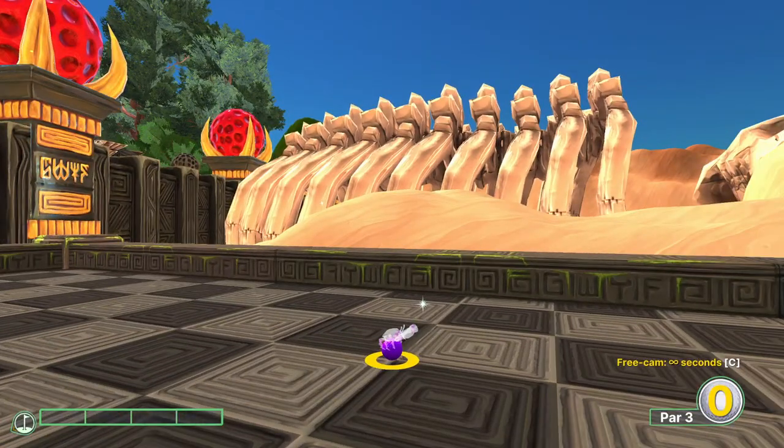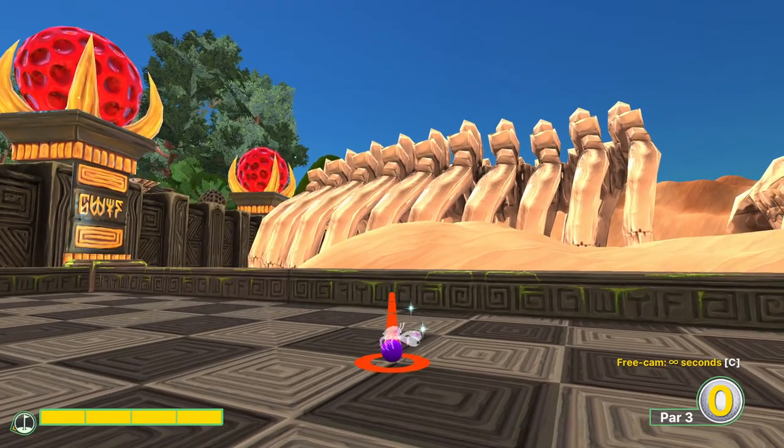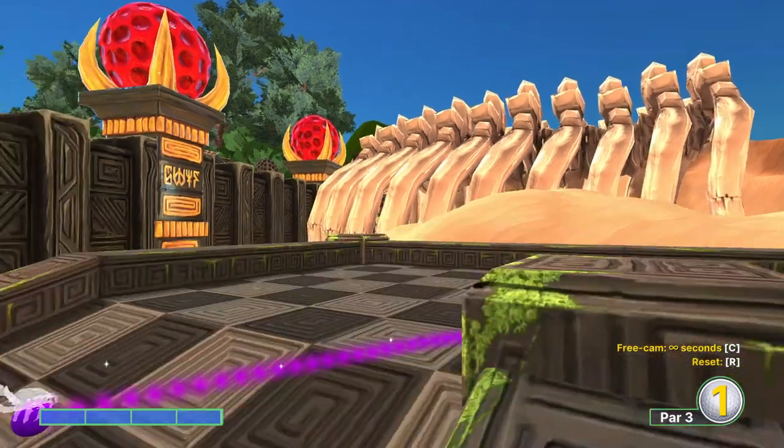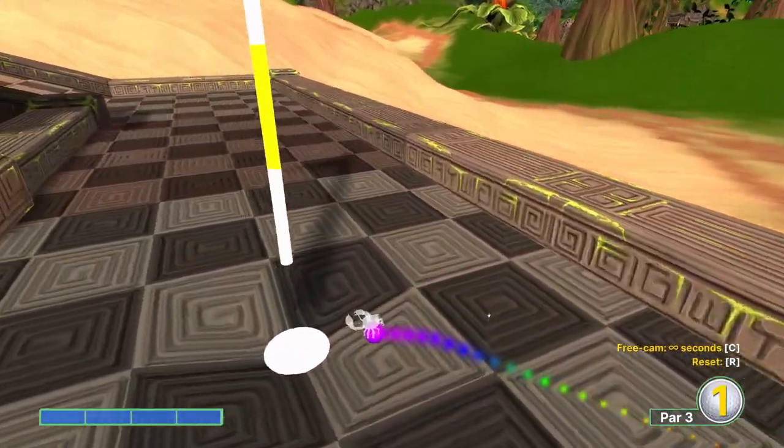Hole seven — this shot has survived all the physics changes, and I don't know how, but we aim at the moss just left of this backwards G panel. It bounces 46 times right into the bowl, right into the hole.